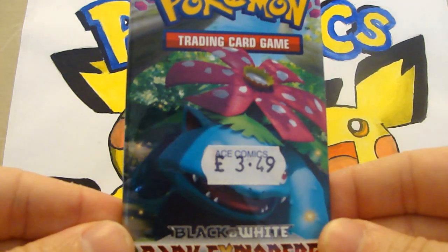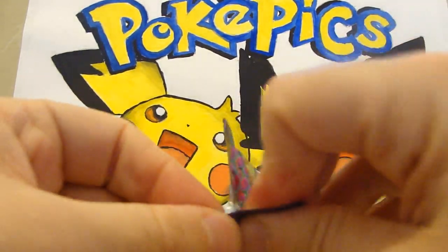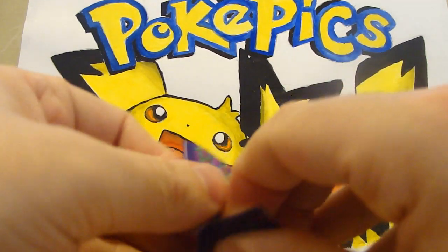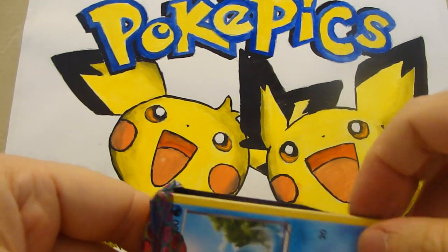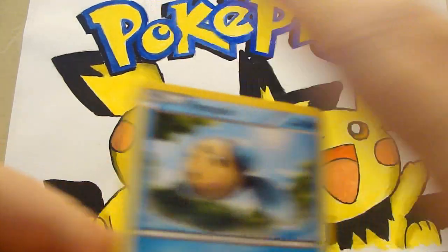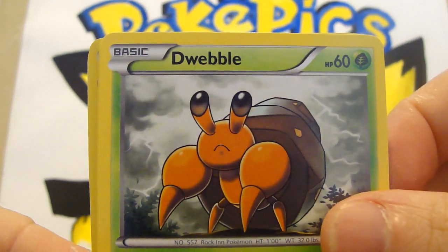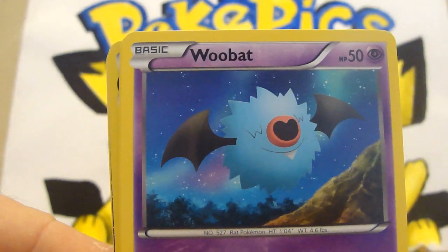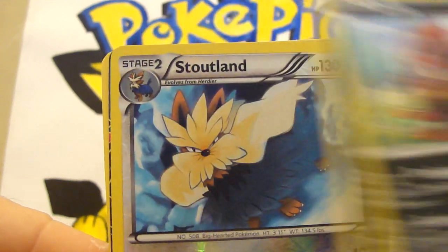Next pack we have is a Vileplume — Vileplume pack. So we have a Tympole, and do we decide whether it's Dwebble or Dwebble? I can't remember what we said about that one yesterday — please let me know in the comments section. A Woobat, a Torchic, a Zorua — nice.